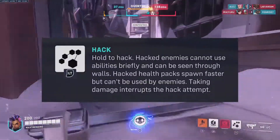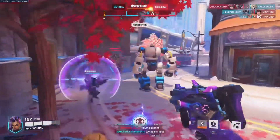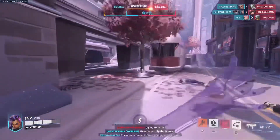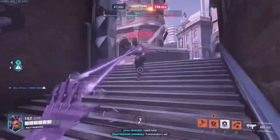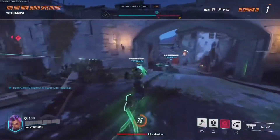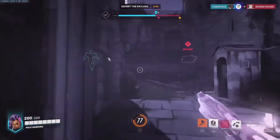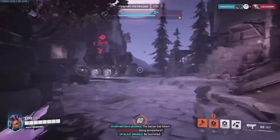Sombra has three abilities, with her last being Hack. This is something you need to spam and never forget about, even if you're in the middle of a teamfight. Hacked enemies cannot use abilities briefly and can be seen through walls. Hacked health packs spawn faster but cannot be used by enemies. Taking damage interrupts the hack attempt. This ability is what you're going to use to basically shortly disable them. Mostly engaging a fight, then spraying them down is the way to go. Staying on top of your hacks can be huge. Hacking an enemy tank can cause their defense abilities to not activate, giving your squad the edge.